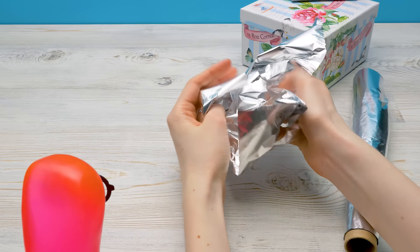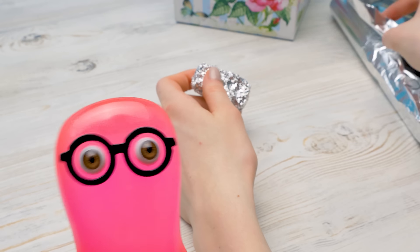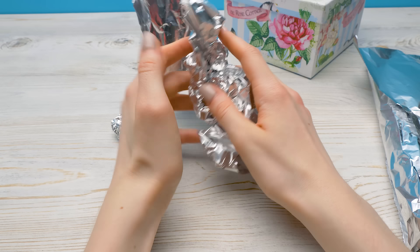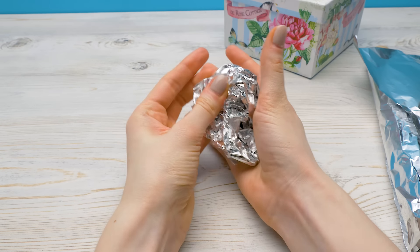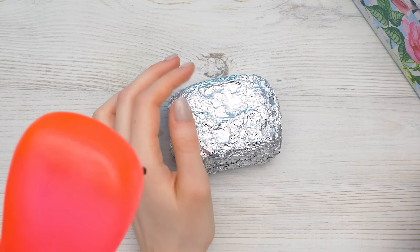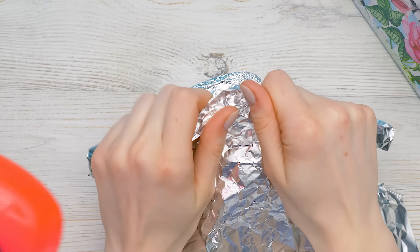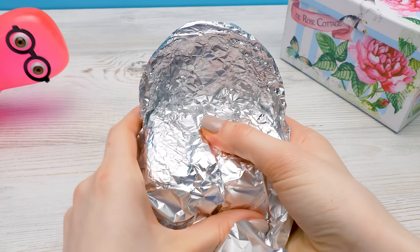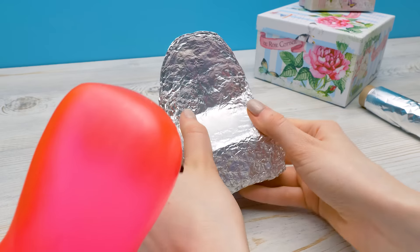I'll take it and crumple it like this. I can't stand this! Guys, I hope you can stand it — or at least sit it — because I'm crumpling the foil to give it the shape I need. One more layer. I need to press it down well to make a solid base. This is the base I've made.